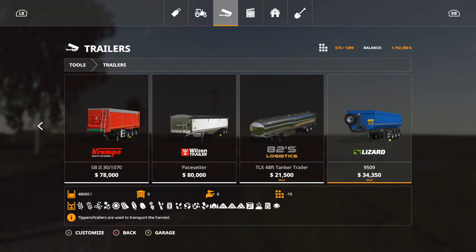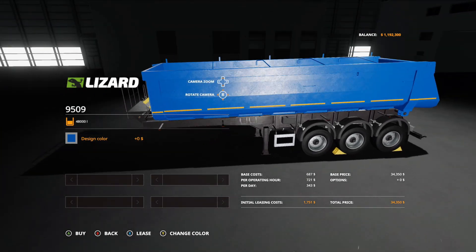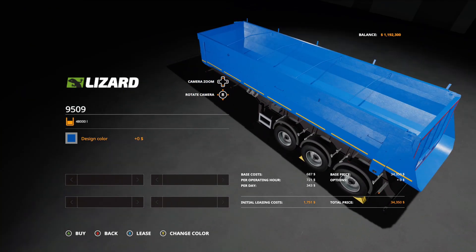Now we have a new trailer. This is the Lizard 9509 at $34,350. It is 10 slots, holds up to 48,000 liters. Design color options: yellow, blue, orange, or gray — it changes basically just the trailer color. A really nice little trailer.